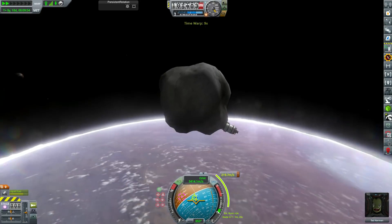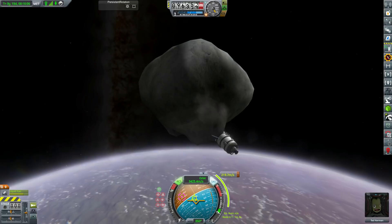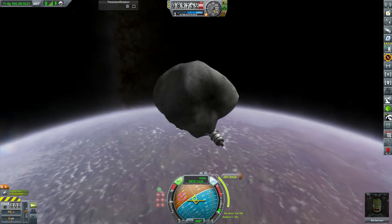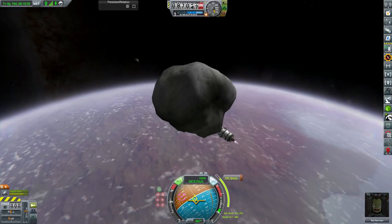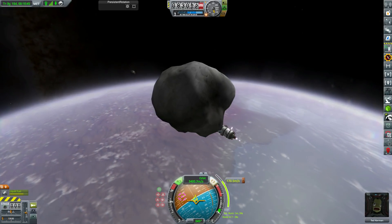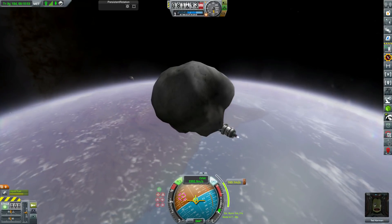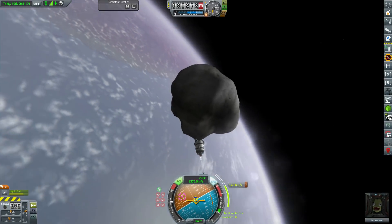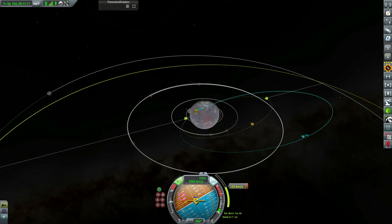Time warping while grabbing an asteroid causes you to start to clip into it, so the front of the spacecraft is now embedded halfway inside Brisinger, which is a little strange. I don't know why asteroids are so glitchy - I had loads of problems with them in this episode, with them just randomly exploding and my game crashing.